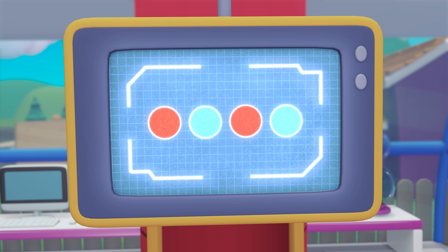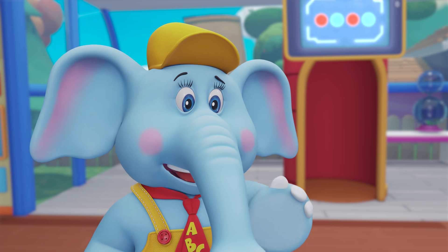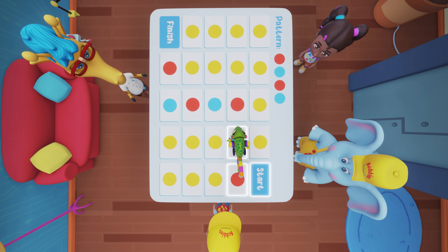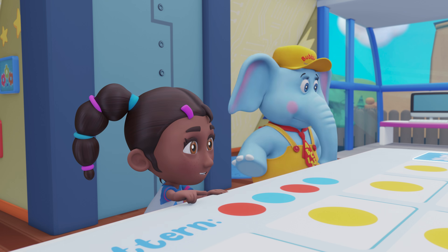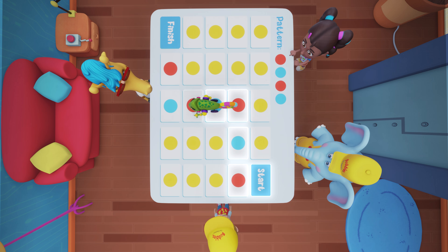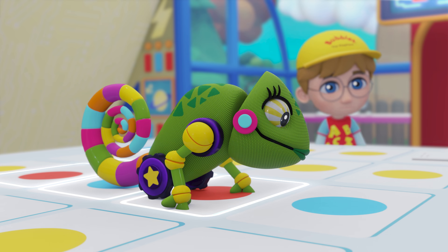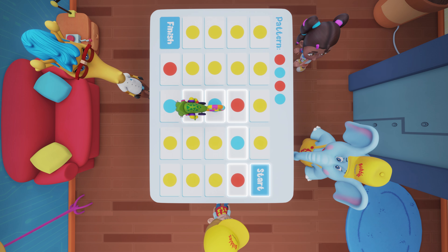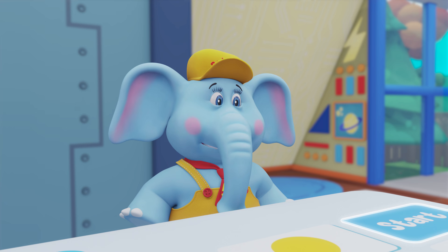For this level, the pattern is red, blue, red, blue. Okay, Cody. The first square is red. And if you go up one square, it's blue. And go up one more and you'll be on red. Red, blue, and red. If Cody turns to the left, it would be yellow. And if she turns to the right, it's another yellow. Yellow is not part of the pattern. So, Cody must turn away from all the yellow.